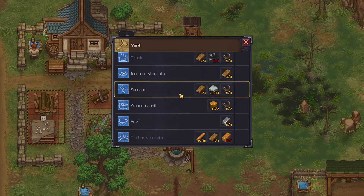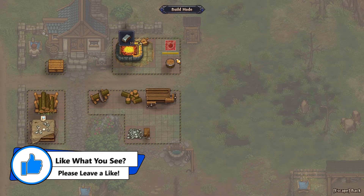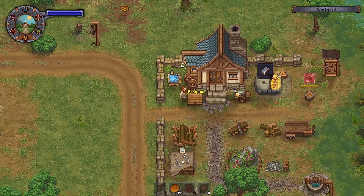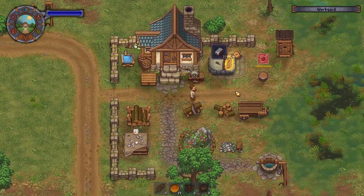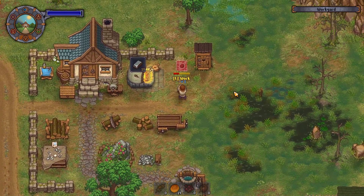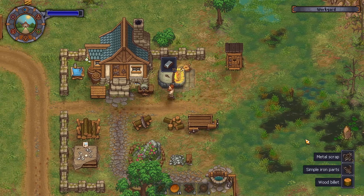Do I have enough for the actual anvil? I do have enough for the anvil — scared myself for a second. I'm gonna remove this guy to put down the iron anvil, because you only need the iron anvil once you have access to it. You don't need the wooden anvil. So we're gonna throw down the iron anvil, which actually gave us some parts — lovely.